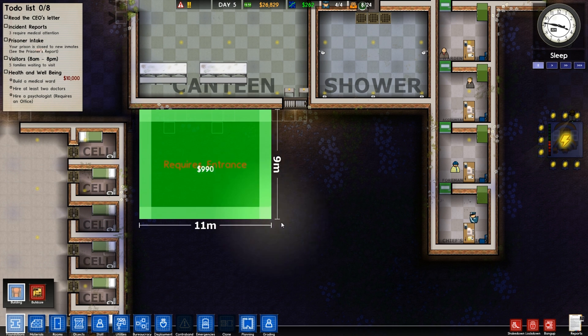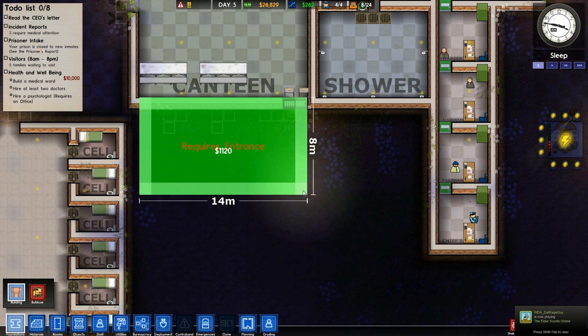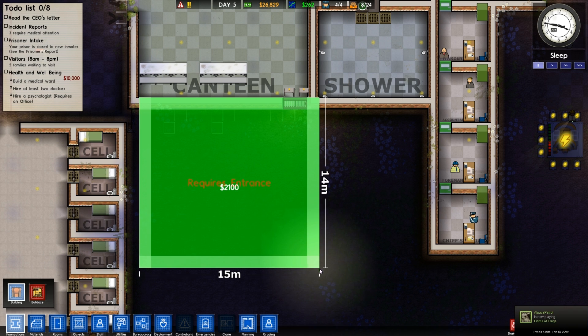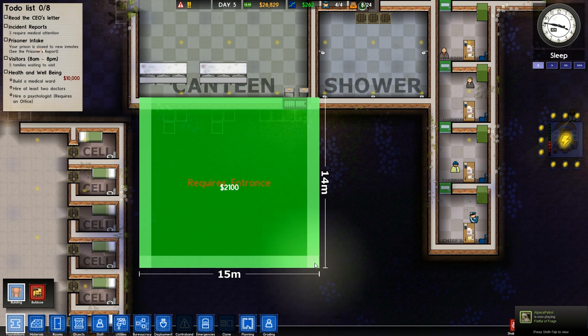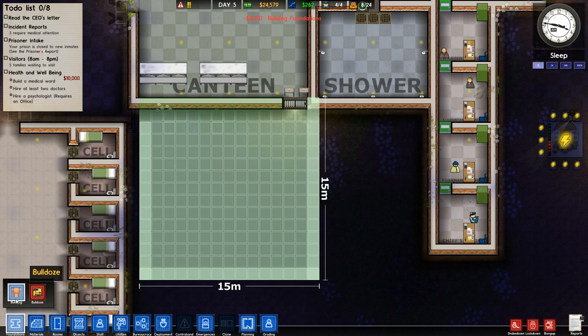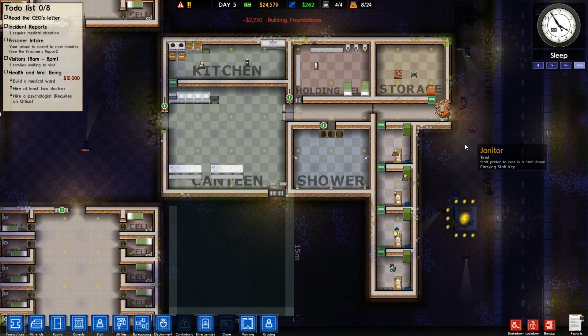Let's go ahead and actually just plop one down. We'll put a building down here. Nice and even sized, 15 by 15 makes it nice and square. So at the very least we'll get that going and get that medical thing up and running.